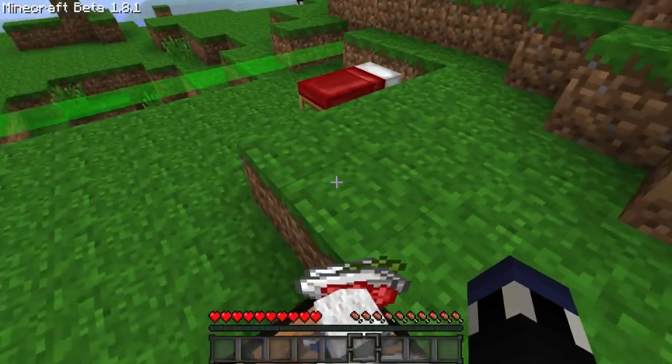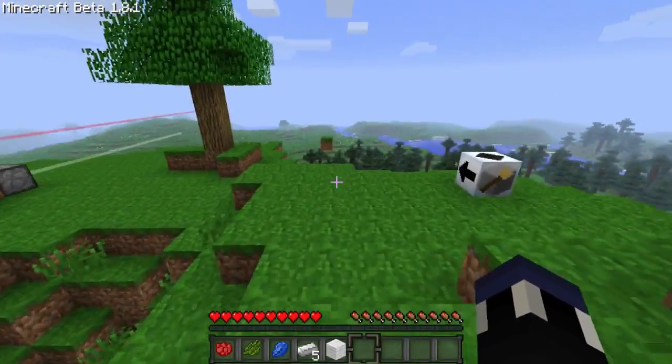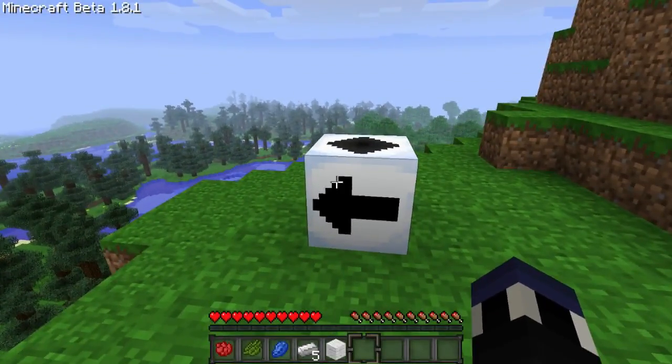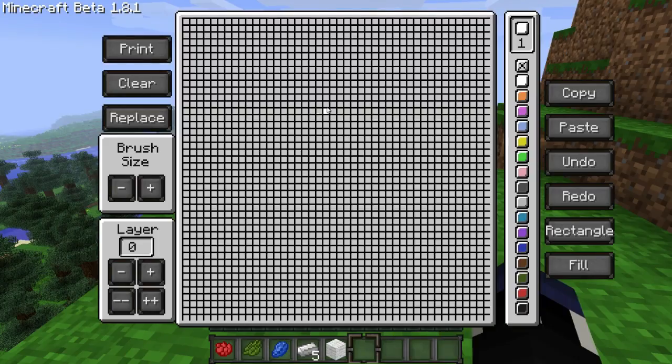And I can assure you it is not a piece of machinery that hooks up to a redstone computer or something like that. But if you right-click on it, you'll notice that you get this absolutely giant grid, and then you have a whole bunch of colors on the side and a whole bunch of other options.